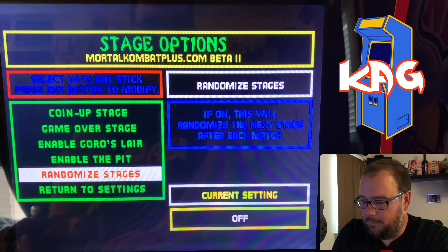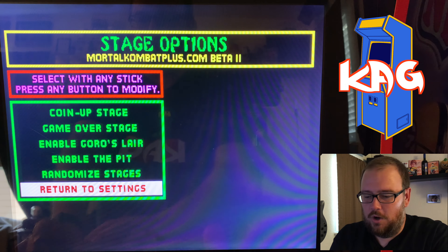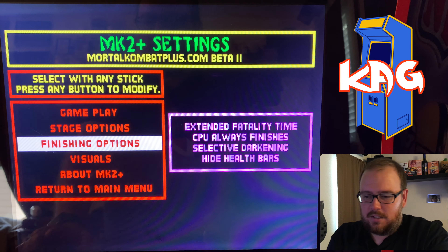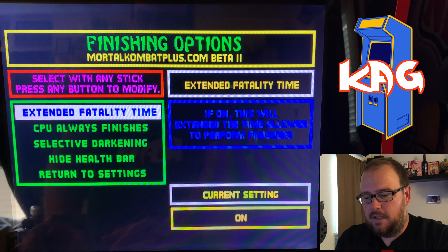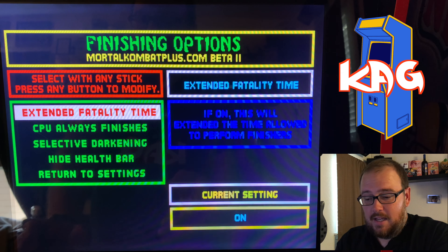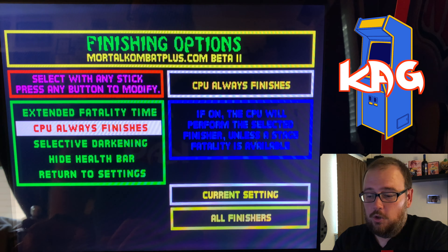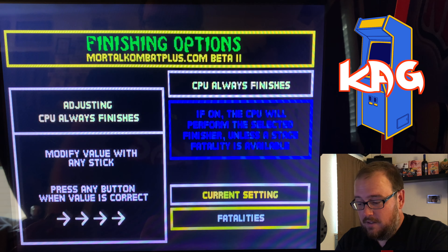Stage options — this is kind of cool. The coin-up stage, meaning when you put a coin in, it usually just shows you the wasteland, the purple-looking stage. Now it shows you random stages, including stages that are not even in Mortal Kombat 2: the pit bottom, which is the MK1 pit bottom with the heads on the spikes, the original Mortal Kombat pit, Goro's Lair — it has tons of them. I always leave it on random just because it's cool to see a new one every time.